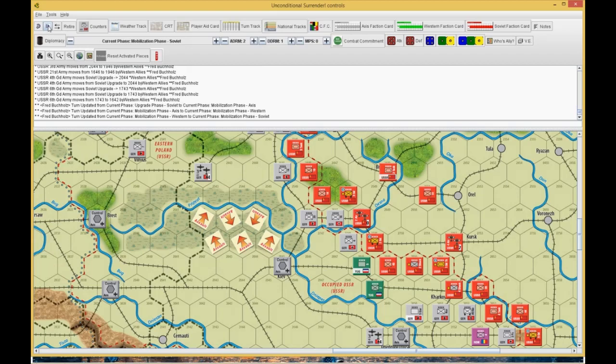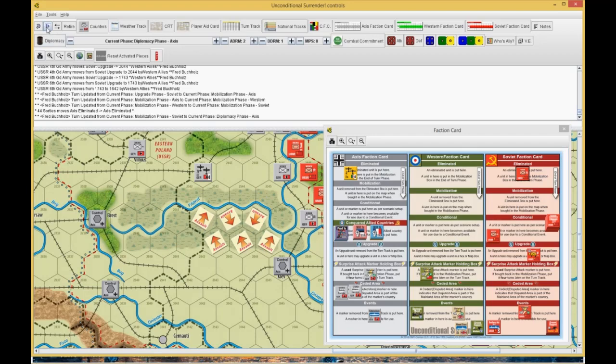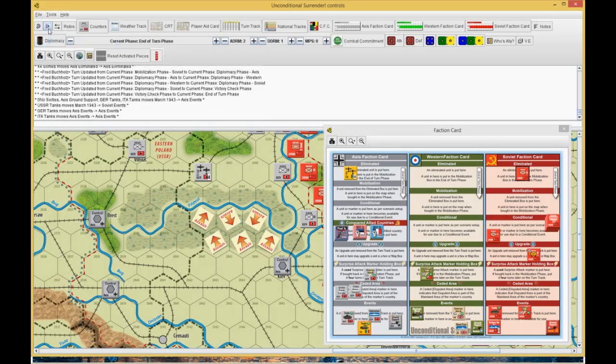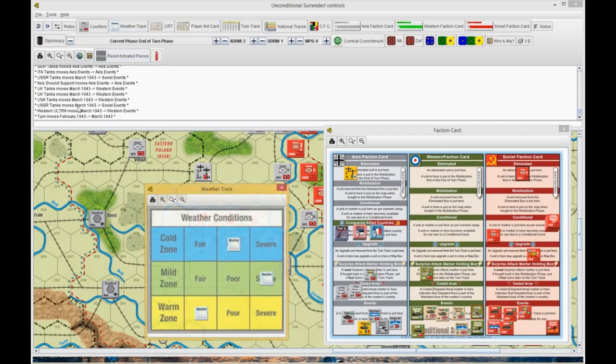I keep forgetting to look in my surprise attack marker holding box for builds. I really wish these things would go to the mobilization box. I looked and said nobody has anything to mobilize, but the West did — and I realized that at the end of the turn after saving the game. We also didn't move some things in the end turn phase, so when we went back I noticed I had a build for the U.S. He said go ahead and build it. So we go to the end of turn phase, getting our stuff back — the Germans get their tanks, Italian tanks, ground support, and his surface action, so I'll have to escort things in the Atlantic. Russians got their tanks back; Americans and British got their tanks back. I did get an alert with the West.